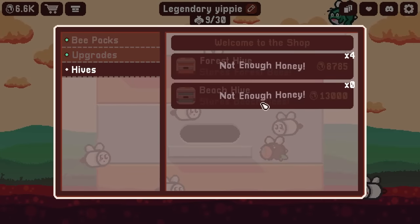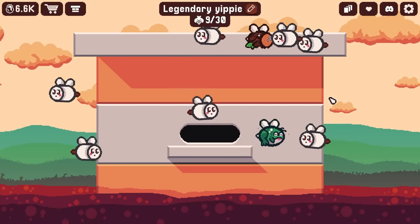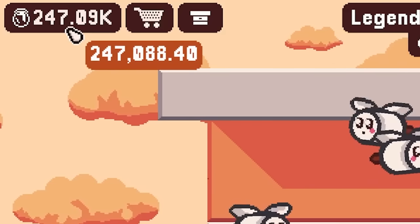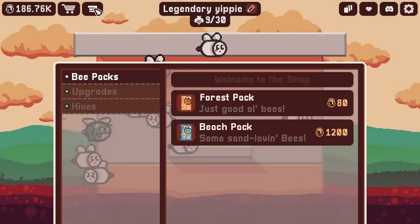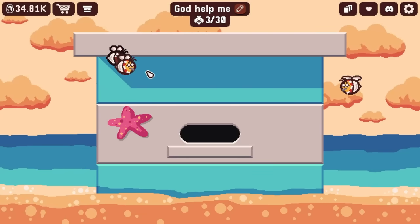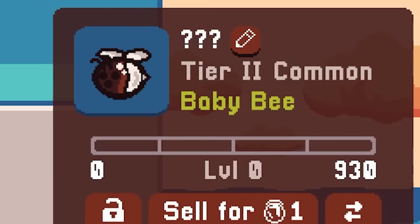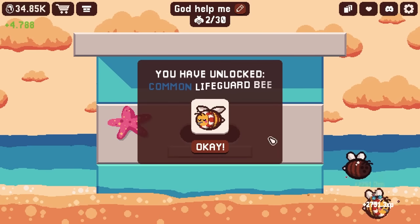If I want to buy a beach hive it's gonna take me 13,000 honey — so see you in a week. Turns out I make a quarter of a million honey in seven days. Isn't that neat? Let's buy four beach hives and see what we can get. Three commons off the start — not in love with that. This is the scariest bee I've ever seen in my life, but let's feed you buddy.